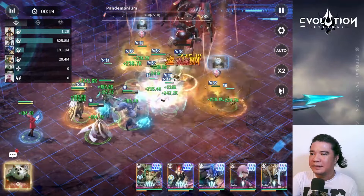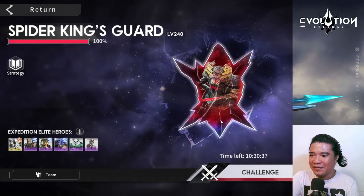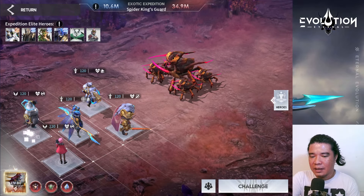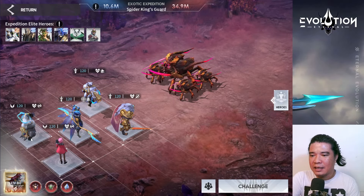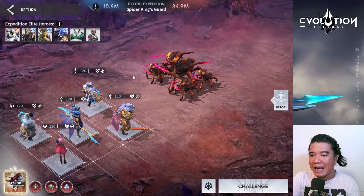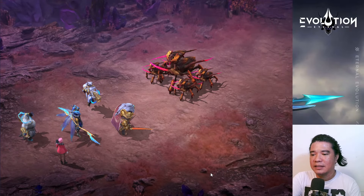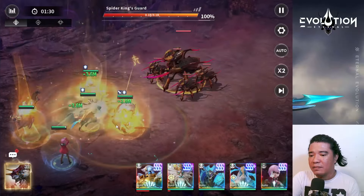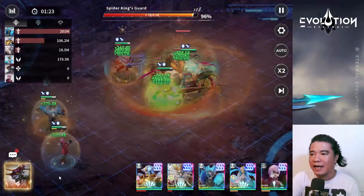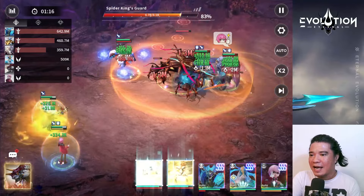Great, that's done! Next, we proceed to the Spider King's Garden. These are the heroes I'm using. I have Masrani here — the purpose of Masrani is just to increase the HP of the vanguard heroes, because these vanguard heroes are HP-based, so the higher their HP, the higher their damage and attack. I'm using the standard prototypes for these vanguard heroes. Let's see if we can defeat this quickly!